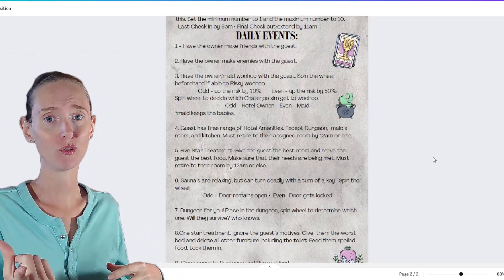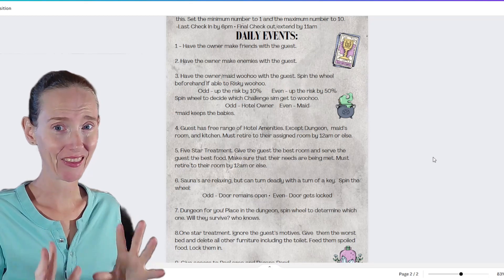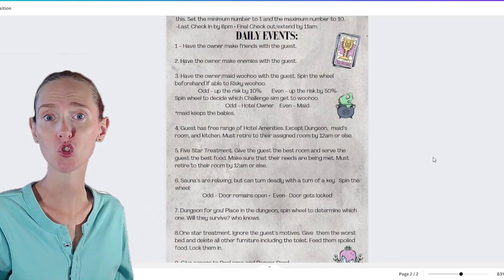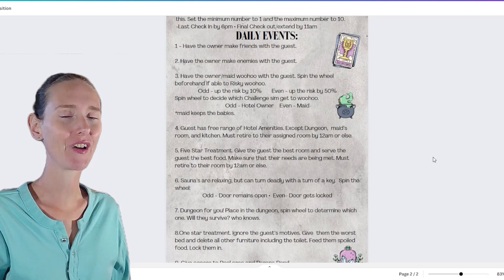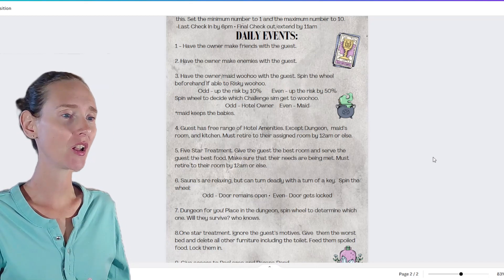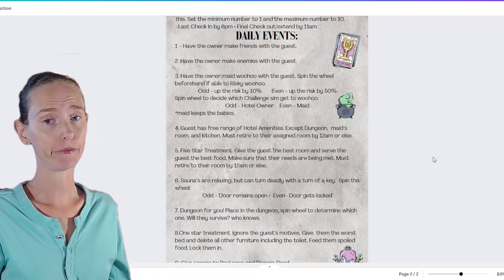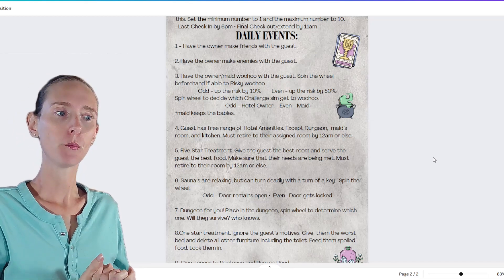For the five-star treatment, guests also have access to our graveyard and our treacherous garden — everywhere on the hotel grounds. They must also retire by 12 a.m. or else — I haven't decided the punishment yet, so leave a comment with your devious ideas! Event number six: the sauna is relaxing but can turn deadly. Spin the wheel — odd, the door stays open and they come and go; even, the door gets locked and they're stuck inside, where they may die of heatstroke.